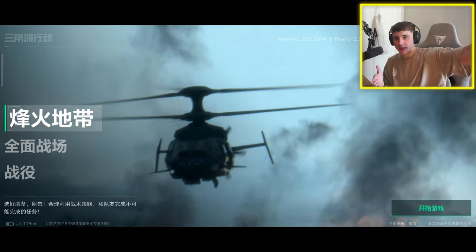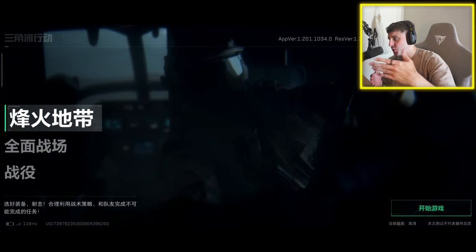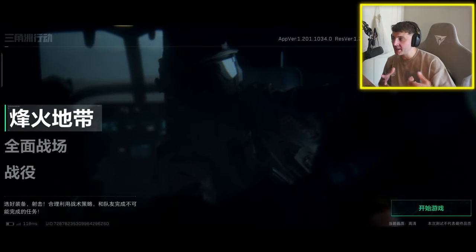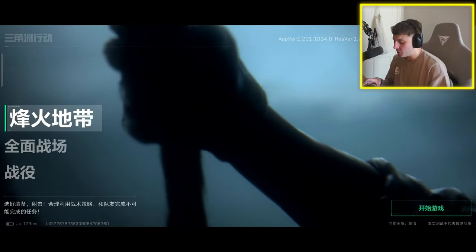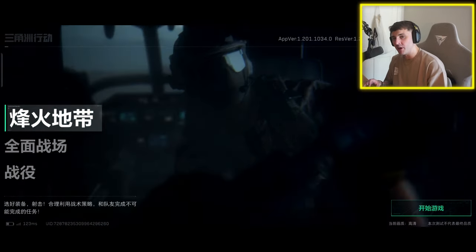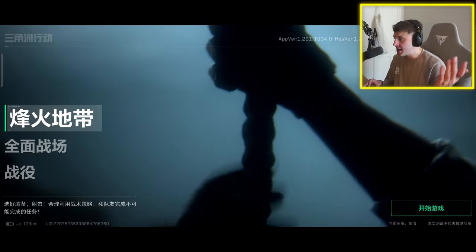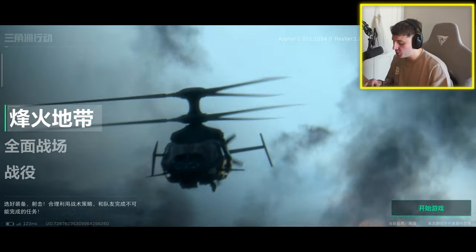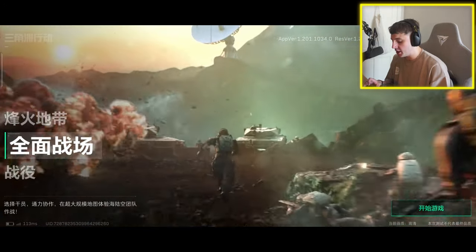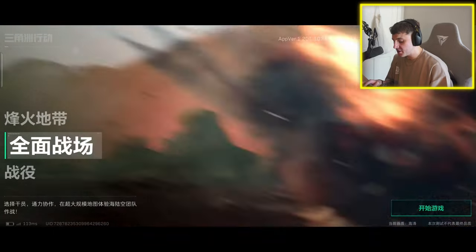Let me show you some raw gameplay right now. This is Delta Force — this is the lobby screen. Obviously it's in Chinese because it is a Chinese game right now, and you can only access it using a QQ or WeChat account. Basically you've got two different modes: the Arena Breakout-style mode where you go in, loot, and complete missions, and the Battlefield mode where you literally run and gun, take land, and attack and defend.